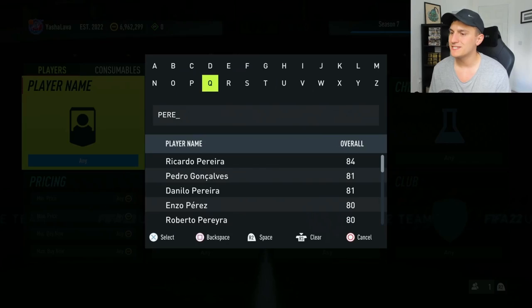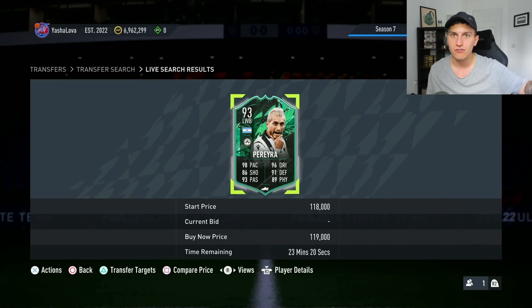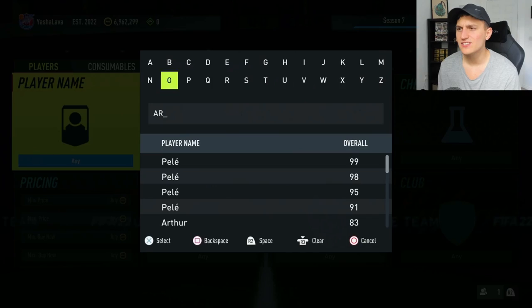Now let me show you an investment I like from this team this week. I'm looking specifically at Roberto Firmino — I think this card looks very good and I can see him creeping up in price once he goes out of packs. On PlayStation you can get him for about 120,000 coins, though I'd ideally try to get him for 110,000 or under. If he's gone over 120,000, just leave it, but at 120,000 or below I would pick him up.